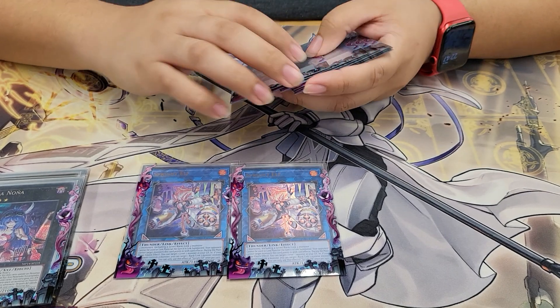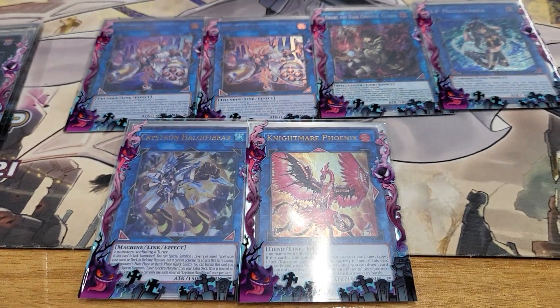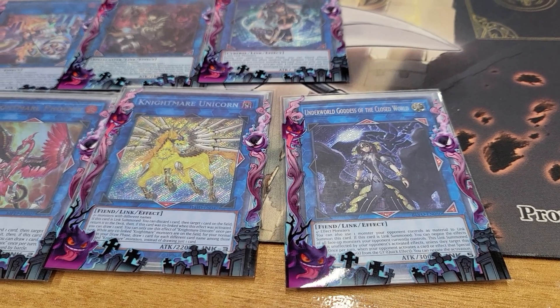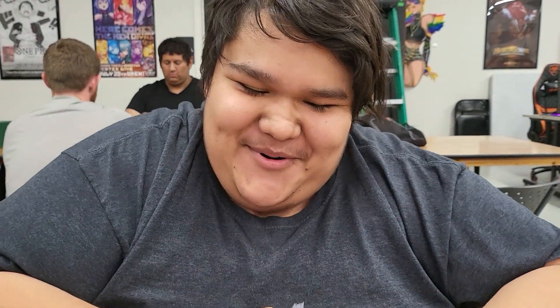For our Links, we're playing 2 Elf, Dark Charmer, Halk, Nightmare Unicorn, Nightmare Phoenix, and Underworld Goddess. How do you like Underworld Goddess over Avramax or Access Code? In testing I tried Avramax but against Exosister, Magnifica outs it even though it can't be targeted. Underworld Goddess actually performed really well today — I only needed to summon it once, but it added a very problematic monster.